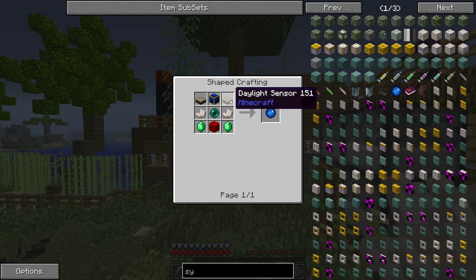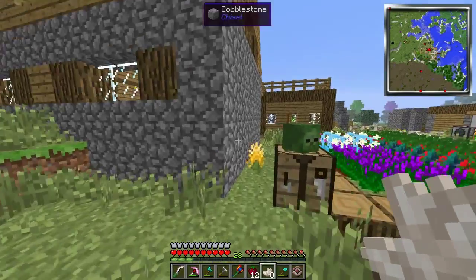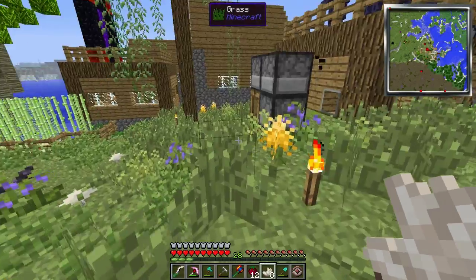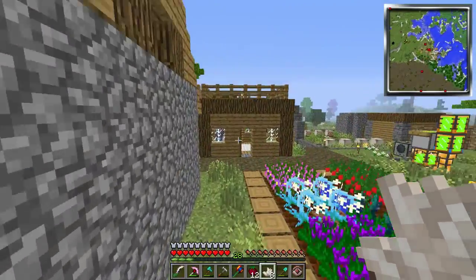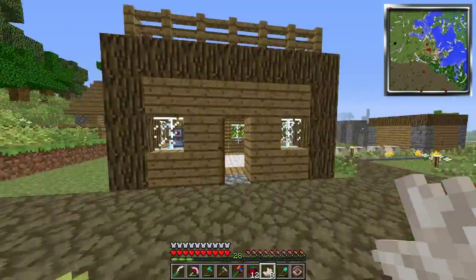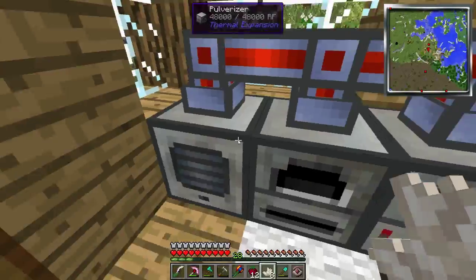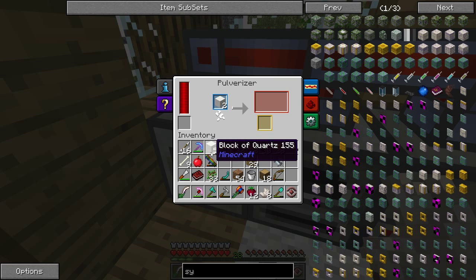We're going to need Lapis Daylight Sensors. We need more. Holy crap, frame rate drop. How did you get in there? I don't even know. We're going to need more, so I'm going to throw some in the Polarizer right here. Because you cannot turn quartz back into regular quartz, which I just figured out recently. Did not know that. But yeah, we're going to make some quartz here.